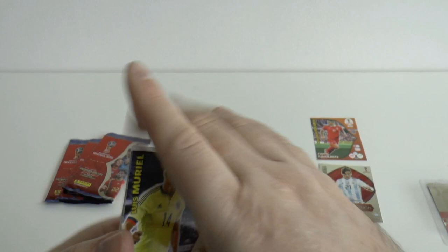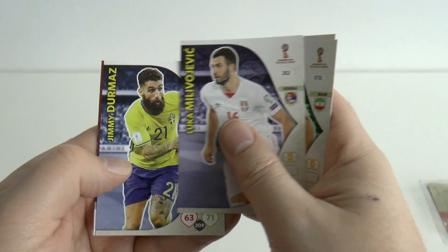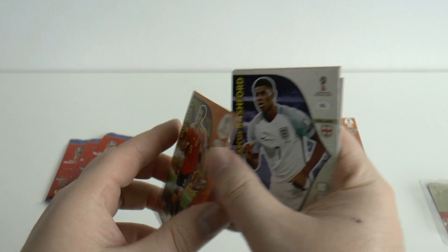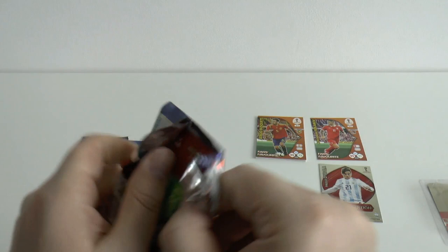So our first pack we open with: Luis Muriel, then the Iran player, Milavec of Crystal Palace and Serbia, Jimmy Dermaz, and Marcus Rashford's base card. And our insert is Sergio Busquets, fans favourite card from Spain. So two fans favourites already.